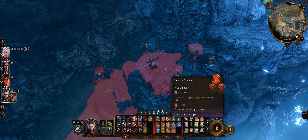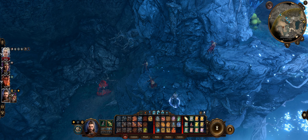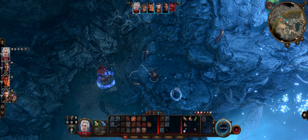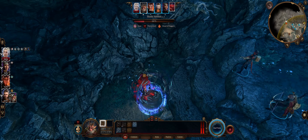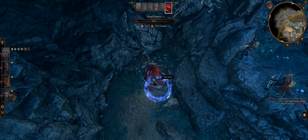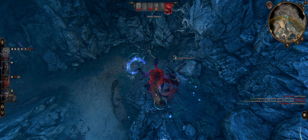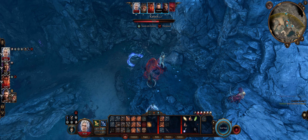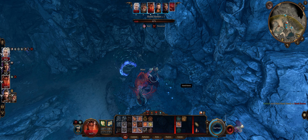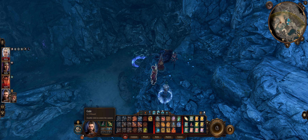Do I want to use a fireball or something else? Cloud of daggers. I'll let him do whatever he needs to do — he's down to eight hit points, he's gonna pounce. You certainly know how to deal some damage, don't you? We can go back to Gale.